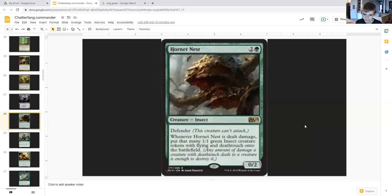Hornet Nest costs two generic and a green, insect, zero-two defender. When it is dealt damage, put that many one-one green insect creature tokens with flying and deathtouch onto the battlefield. Flyers with deathtouch are great — your opponents are probably not willing to block with their few reach or flying creatures against tiny one-ones. This is also going to create a bunch of squirrels depending on what it blocks. Block something with high power, or if your opponent plays a Star of Extinction, that's 21 one-ones with flying and deathtouch.